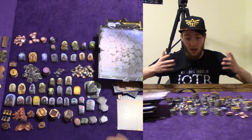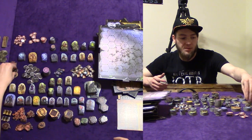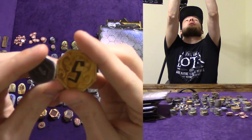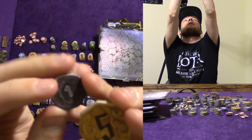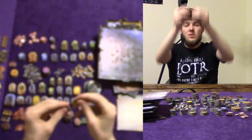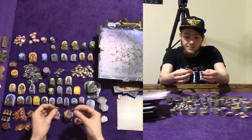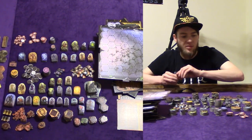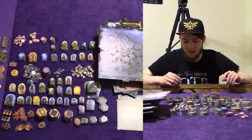Starting with the most basic — here is your currency. You have your fives and then your ones. It doesn't denote the number on the back, which is kind of weird, but there's a bunch of ones and not a bunch of fives. I'm guessing you probably don't get a lot of money in this game.